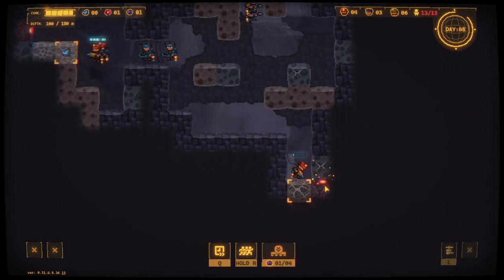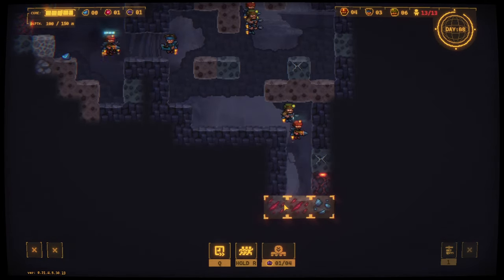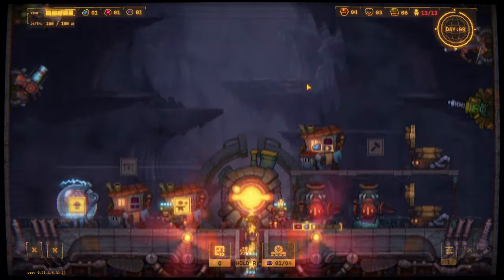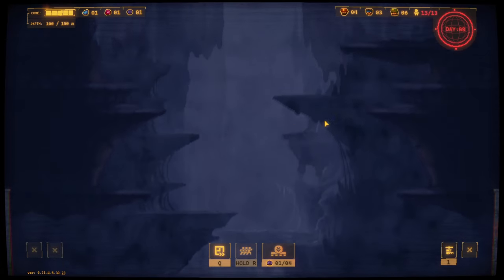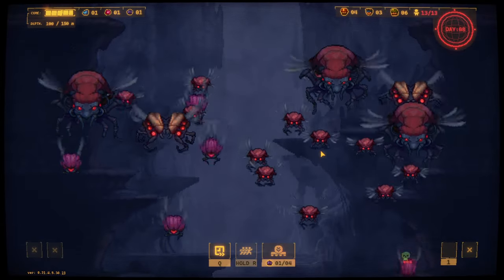There's another one of those traps - it looks like it's pointing up, so try to avoid that. I'm going to recall. We'll see if this poison turret does anything. The logic here is that it's hopefully going to just start doing some damage over time to anything making its way down, soften it up a bit.